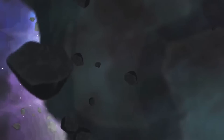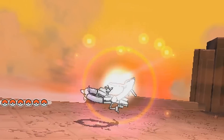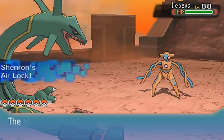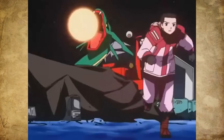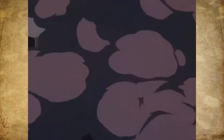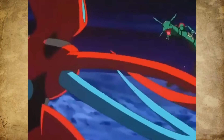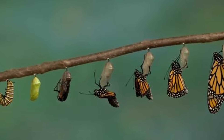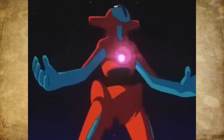Deoxys has four forms: Attack, Defense, Speed, and Normal. All these forms have different stats, so every time Deoxys changes form, it undergoes some sort of cell transformation, since every form completely changes Deoxys. Does this mean that Deoxys has 100% control of its cells and can change them into anything and give them different traits? It does seem to be the case, and it happens instantly — it's like a caterpillar changing into a butterfly in a second and back again. So Deoxys can't be killed — or at least, not that easily.